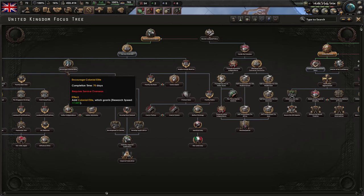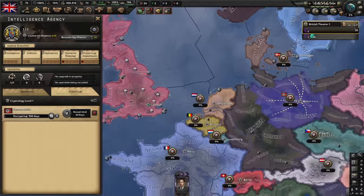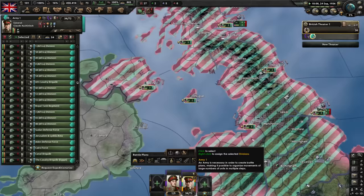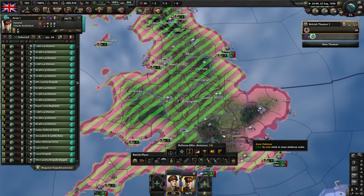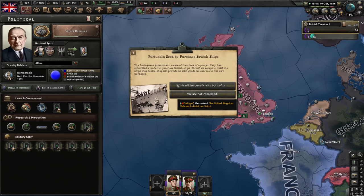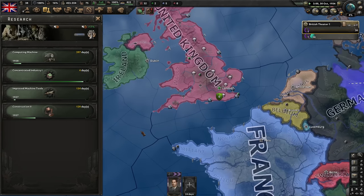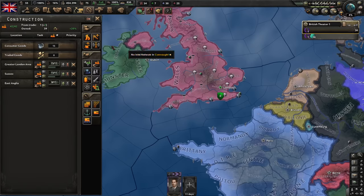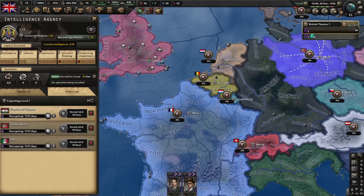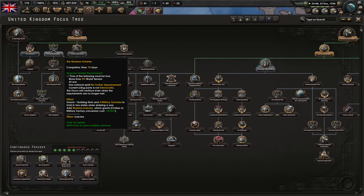We'll encourage colonial elites in the meantime, which gives a very nice boost to research. Decrypt Germany, Italy, and Hungary. Boost Alan Brooke. Let's get the Elusive Gentleman and keep boosting our industry. Encourage colonial elites — 7% research boost is nothing to scoff at. Send a second operative to Germany and start infiltrating them. There's suddenly enough world tension to do the Shadow Scheme, which we should do.